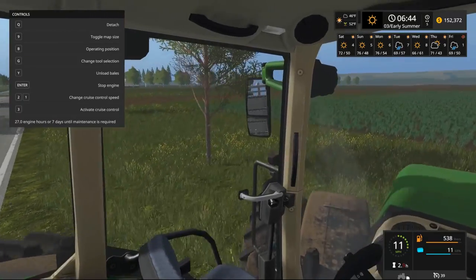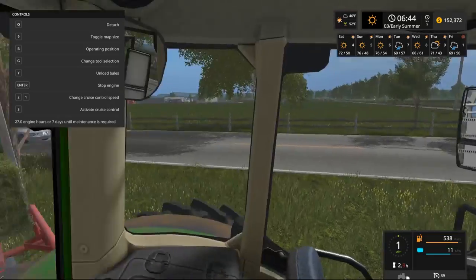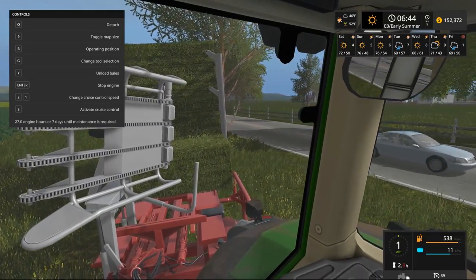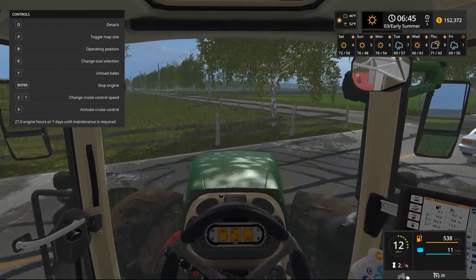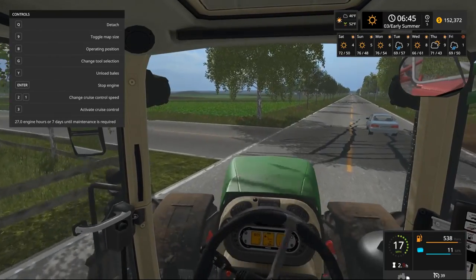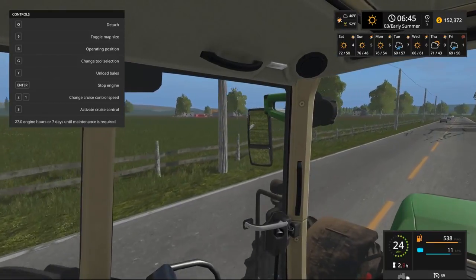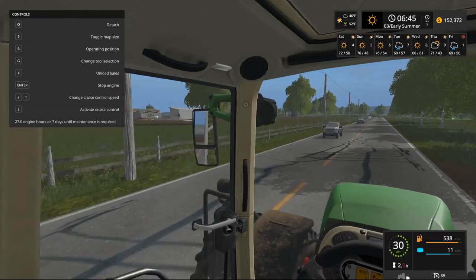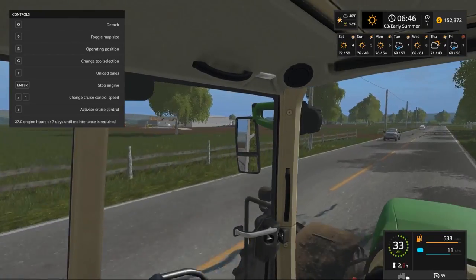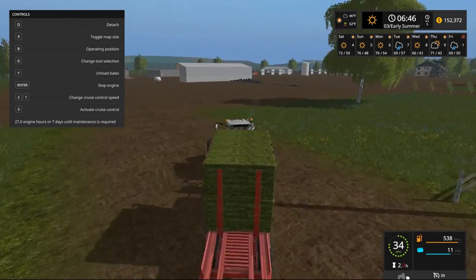I'm gonna have to whip a U-turn here everybody. As long as I don't hit anything - getting caught up on a tree, okay there we go. So let's turn in here to this property. I don't know whose property this is - yeah, I'm just gonna rule it ours. I've been around here like twice now, but I'll say it's ours mainly because it's got a lot of sell points and I think all the animal farms.